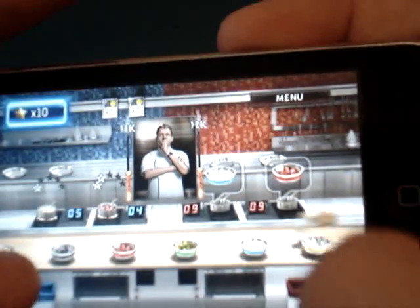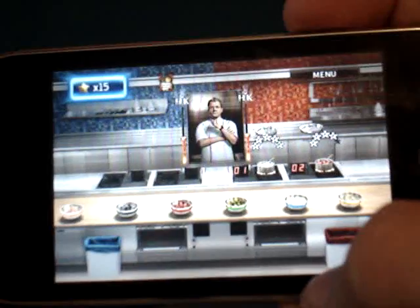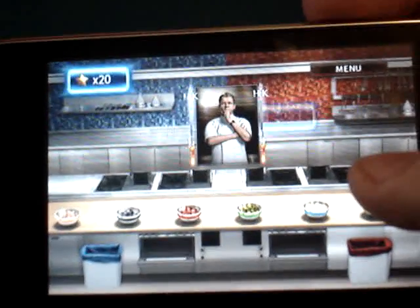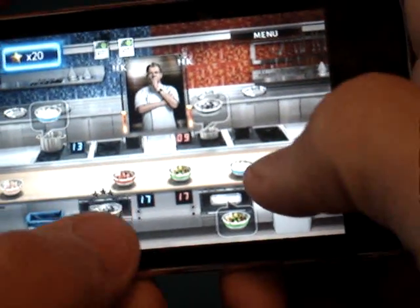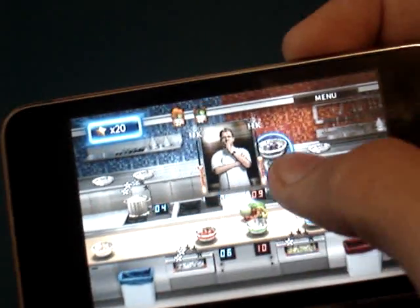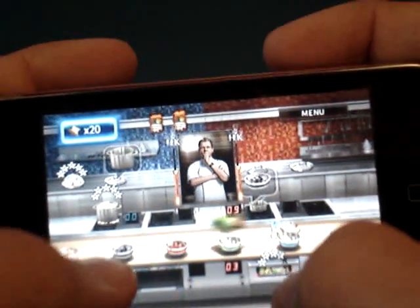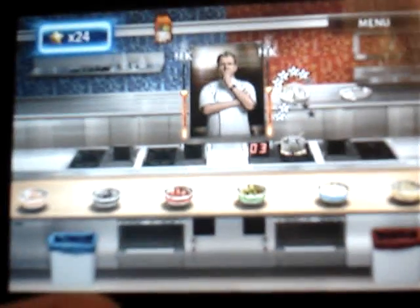Make new food, throw that in there. Make the food — bam, both done. Finished that, very interesting so far. Course 2 completed, now we're going to course 3. Bam, throw that in there. Oh, that one was kinda like a glitch, my bad. Throw it harder!